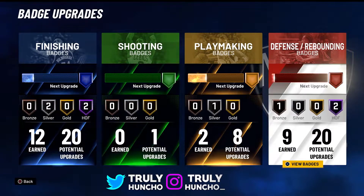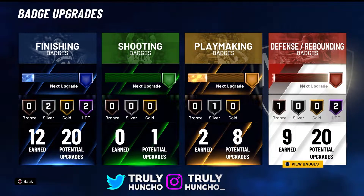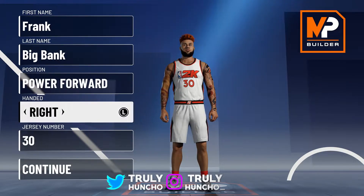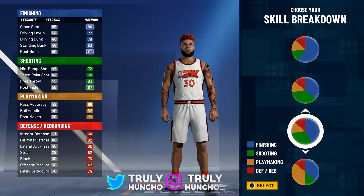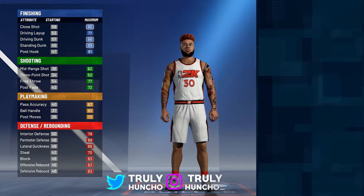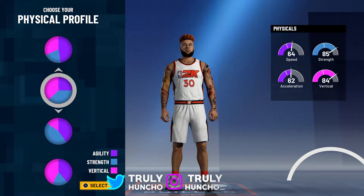Now let's get into the My Player Builder so I can show you how to make this exact build and be unstoppable in the park. Here we are with the OG Frank Big Bank, power forward, right hand. For the pie charts, you want to choose the red and blue one — the defending and finishing pie chart.